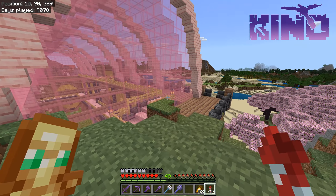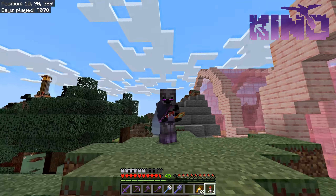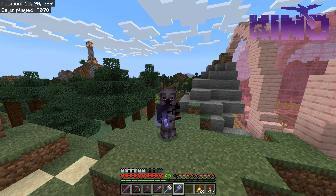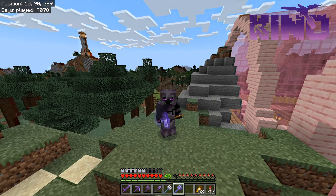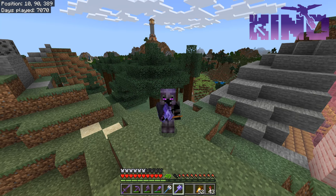As you can also tell, I have got a mace — a fully enchanted mace — because we did find a couple of trial chambers. It took me two trial chambers to find the mace. But one of them I've actually sorted out into a kind of trial chamber farm, if you like, and I'll show you that now.